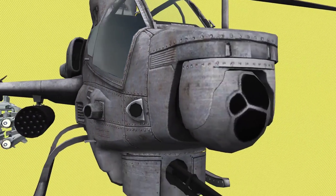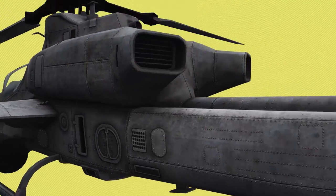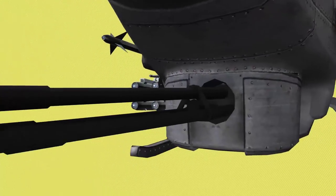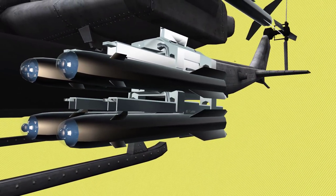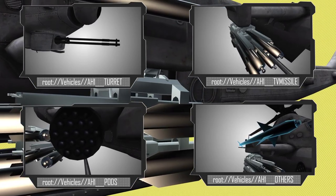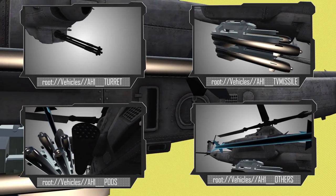Looking at the history of the franchise, all attack helicopters had more or less three different weapon systems: the rocket pods, a machine cannon, and an anti-tank missile — although in BC2, the latter was only a specialization. We're going to divide the following tests into those three main categories, plus a category for rare weapons. First of all, let's take a look at the rocket pods.